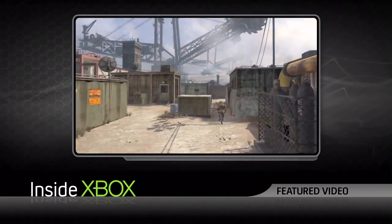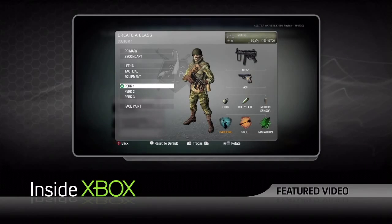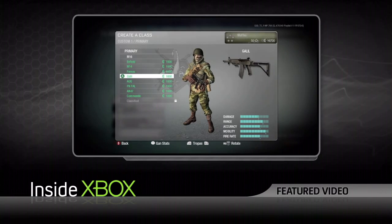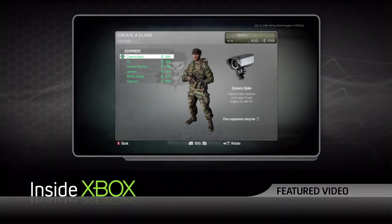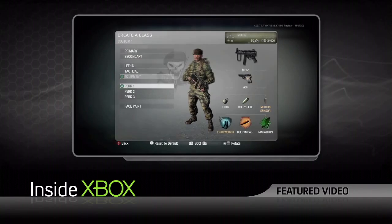Also brand new to Call of Duty is Black Ops' new currency system. We put the currency system into Black Ops multiplayer principally because we felt it would be a very interesting way to engage with all the unlocks. Instead of being specifically told at a specific level what you're going to get, features are unlocked by level, but once unlocked, you can purchase any component of that feature with currency directly.